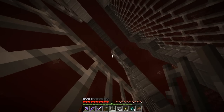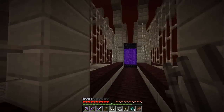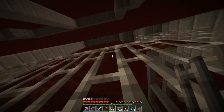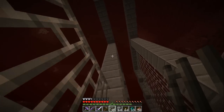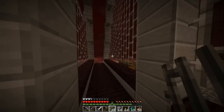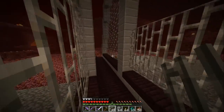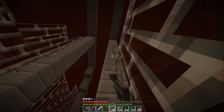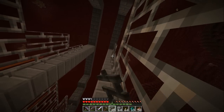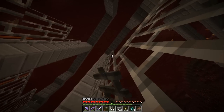Now, let's say if we were to use Fortune — on average I think you'd yield two diamonds per ore. We could get four every single time, but on average let's say two. Using that calculation, you do 3,072 times two, and that gives you 6,144 diamonds.